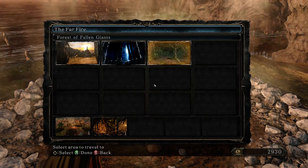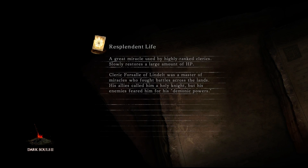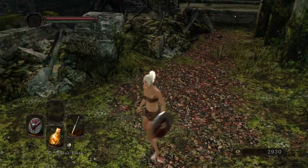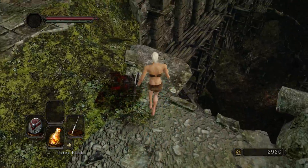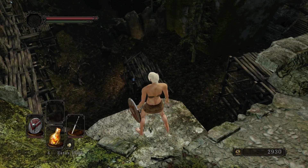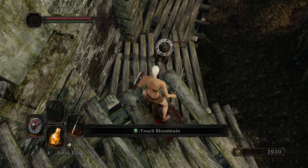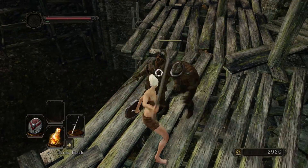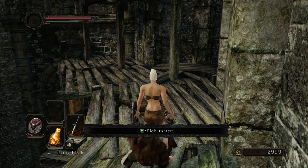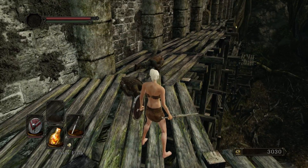Now comes a slightly tricky part where we're going to obtain quite a good weapon for ourselves. We're going to go back outside and you can see quite a lot of things down here, some items up there. We're going to drop down and try to kill this guy — good, we killed both of them. The ambushing guy standing back here is really annoying — just watch out so you don't run out of stamina.